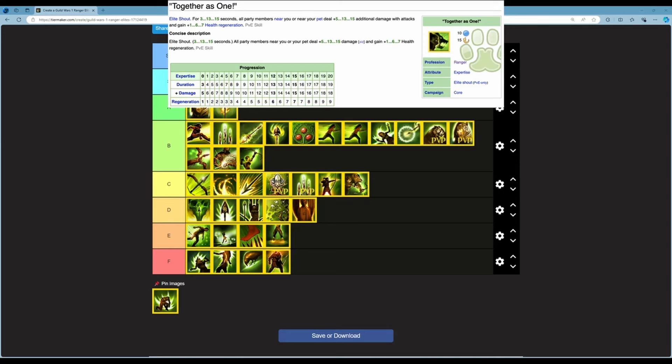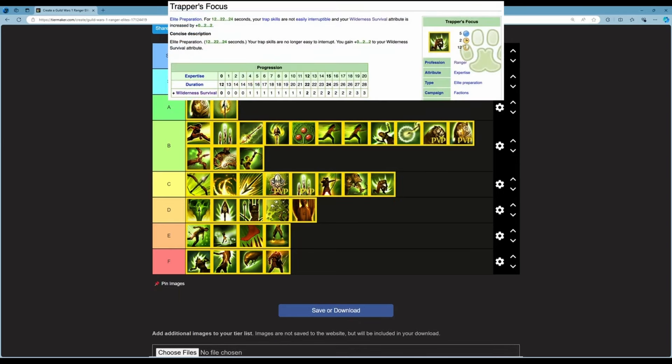The last skill is Trapper's Speed — an elite preparation lasting 12 to 24 seconds. Your trap skills are no longer easily interruptible and you gain 0 to 2 (up to 3 at rank 19) to your Wilderness Survival attribute. 5 energy, 2 second cast time, 12 second cooldown. Since traps are garbage in PvE and this only benefits traps, this goes in F as well. There's no point taking it — by the time you set up your traps the enemies are dead.